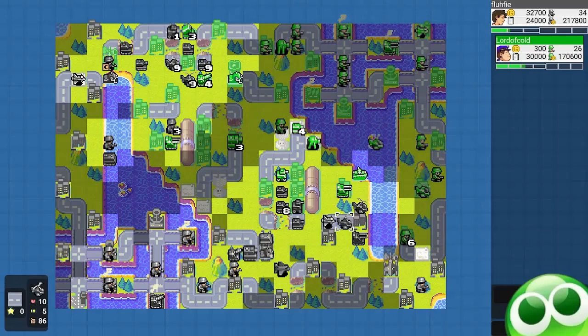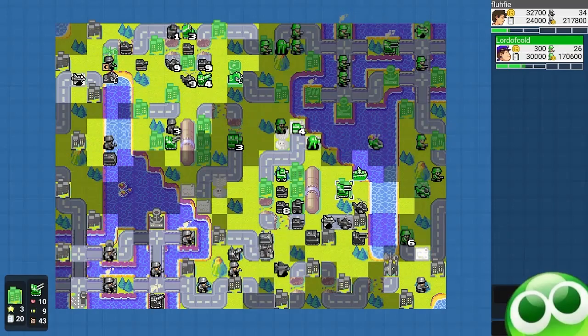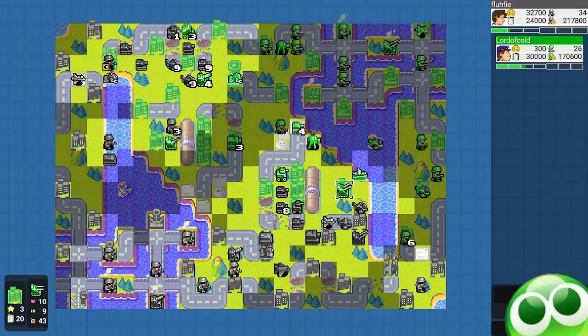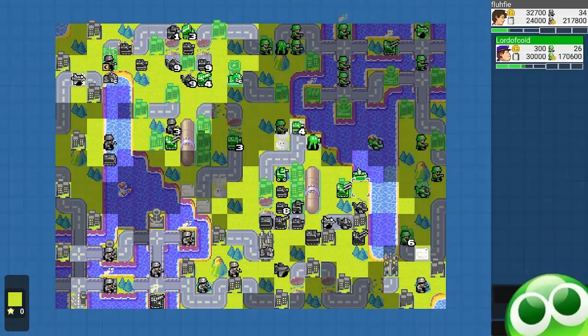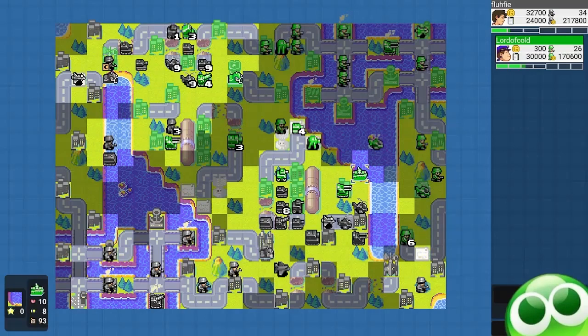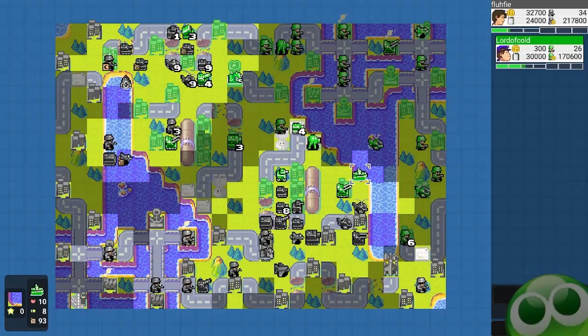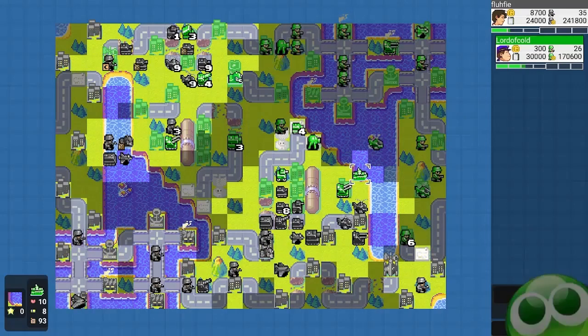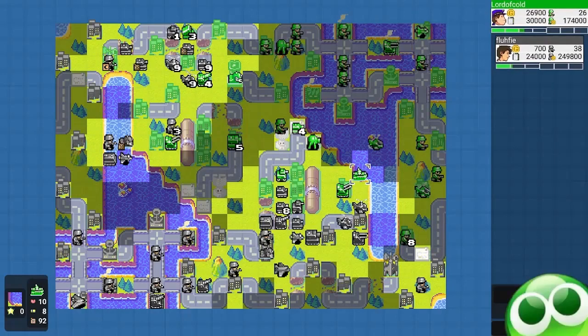I decide to go all out over here. I see he has an anti-air, which I should have expected. The main reason I chose to send my air units here is because battleships can't hit air units, so I thought I'd send my battle copters over. And I build a stealth — because why not? If he has a fighter to attack my bomber, I might as well use a stealth as well.